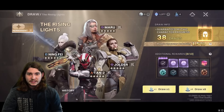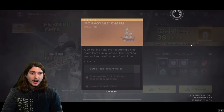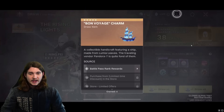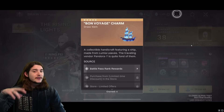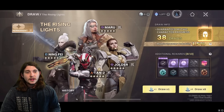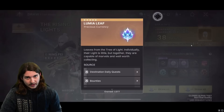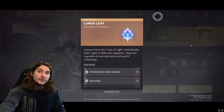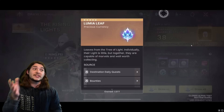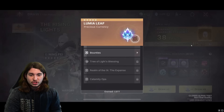There's a menu called Draws, and this is the gacha aspect of it. You have this currency in-game called Bon Voyage Charms, and you get these for doing all sorts of things — quests, triumphs, a ton of things give you these, and every one of these is a pull in the system. When you run out, every 180 of another material called Lumia Leaves will give you the equivalent of one pull.